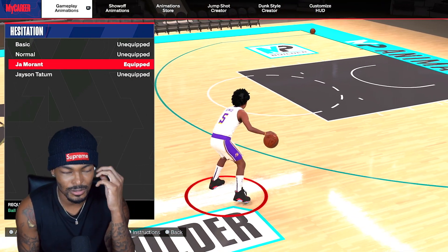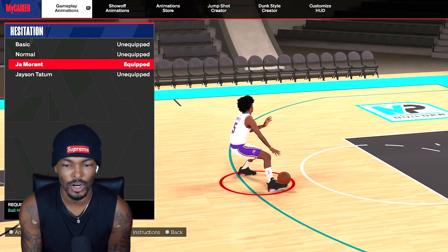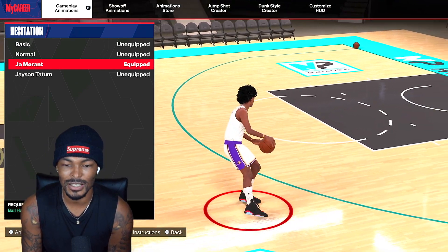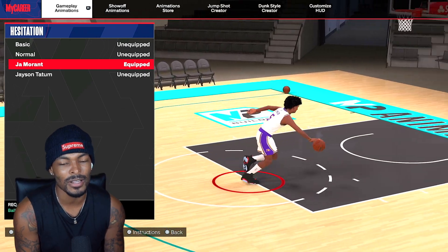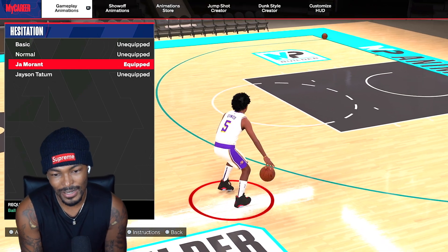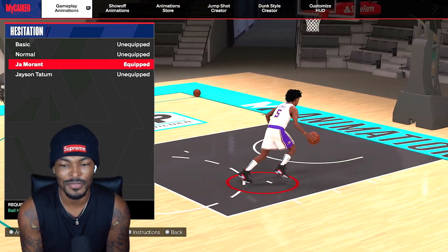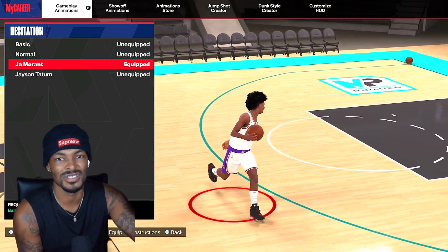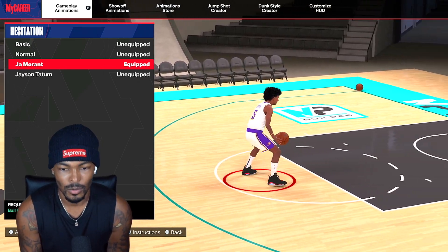Hesitation — I got Ja Morant. Ja Morant creates so much space with that hesitation. It's holding R2, flicking up diagonal right, same ball hand, or flicking up diagonal left, same ball hand. As you see, that in and out — kind of a carry. A lot of casuals will say it's a travel, but it's a good move. Then I can go behind the back, tween cross, whatever the case may be. Sometimes if I'm in takeover, I can pull up off of that because the sharp badge lets you shoot from anywhere, so it really doesn't even matter. The Ja Morant hesitation — we're locked in.